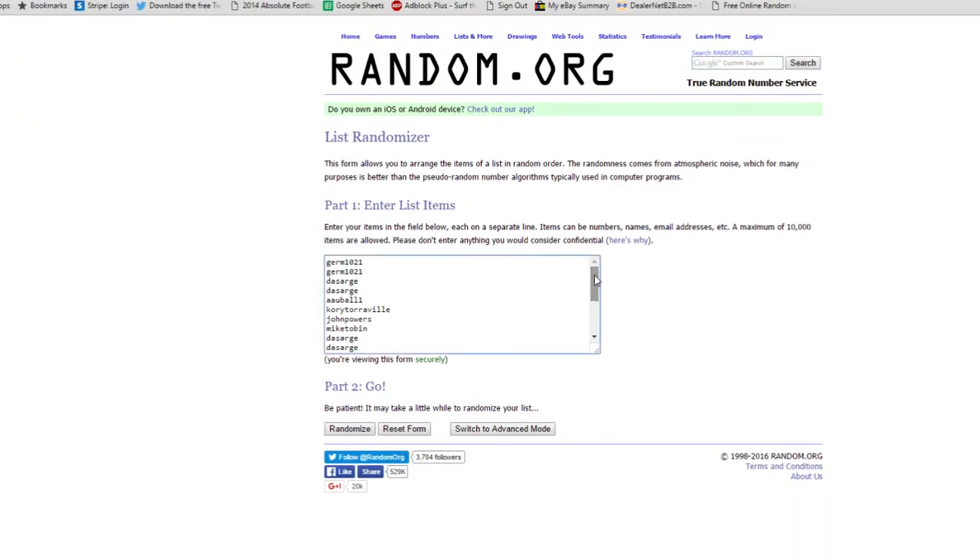From random.org: Germ with two, DA Sarge with two, AAU Ball, Corey Torval, John Powers, Mike Tobin, DA Sarge with two more, M Luggs with three, Garth, Shooter with two, Chris G, Government, and Ryan.